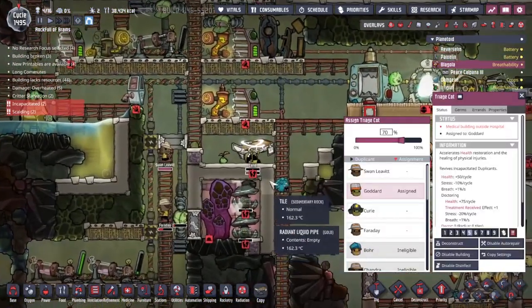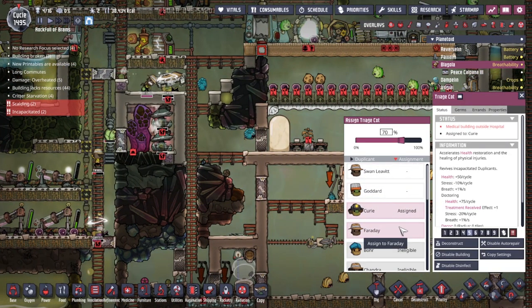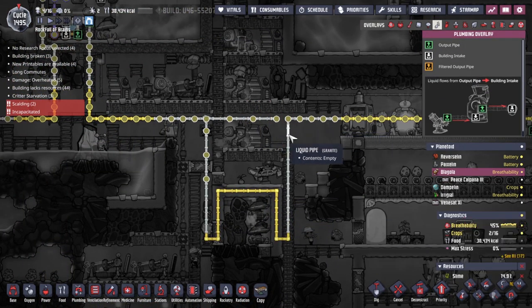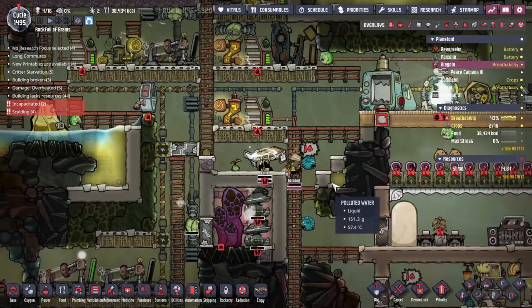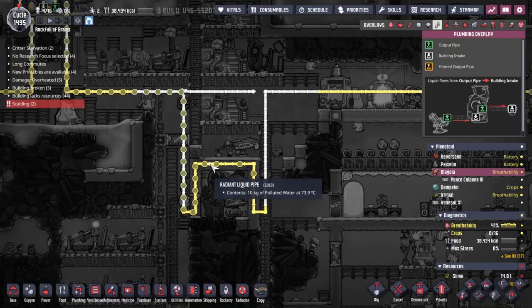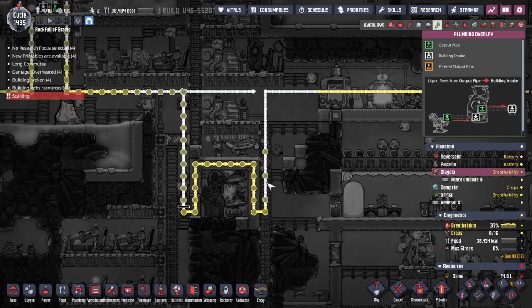That was a bit of an oversight - if we could get the construction all done as soon as possible please guys. There are problems, but the quicker we can get this all done, the faster we can all stop dying from it. This has been far from ideal - I've been shuffling duplicants between the cots and getting Faraday in place. We need Goddard in that one. We got the pipes made and that's the important thing. We've got some real problems, but I think as long as we can cycle people through this triage cot and everything gets cooled around here, here comes the water to do so. I'm a little bit worried we're actually going to overheat some of this water - that would be bad - but I think we're just about there.